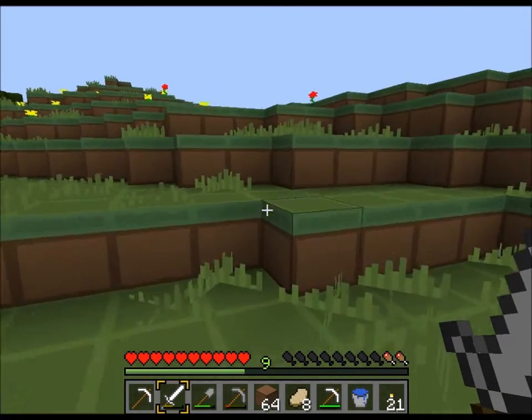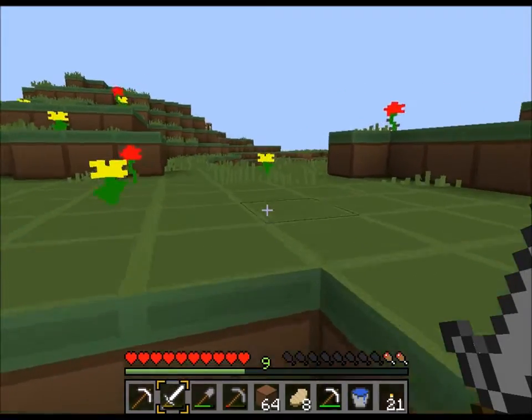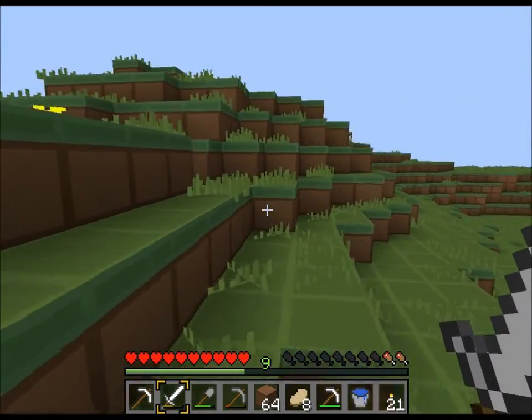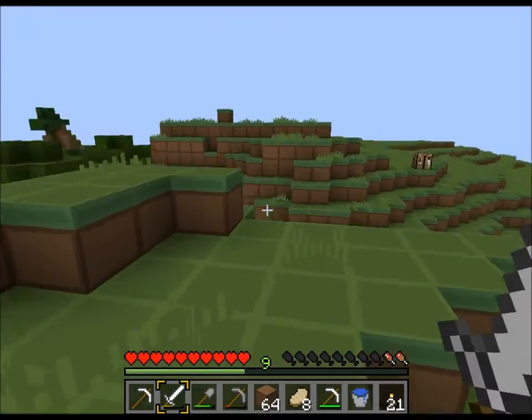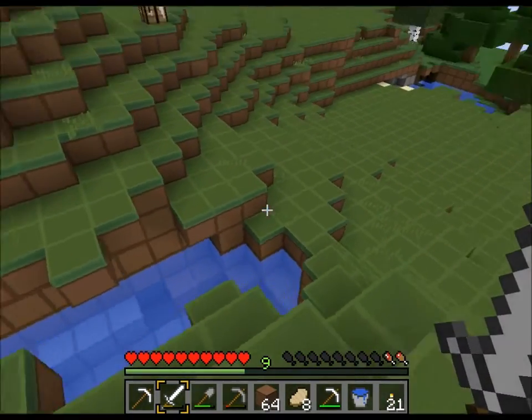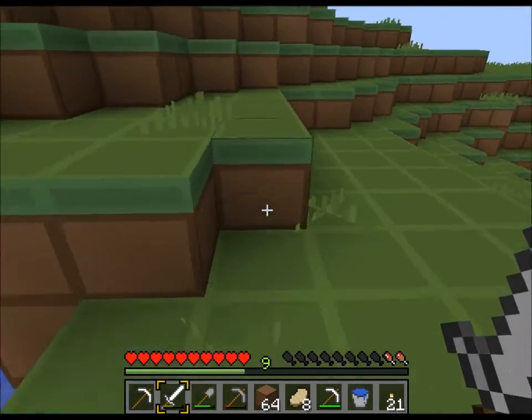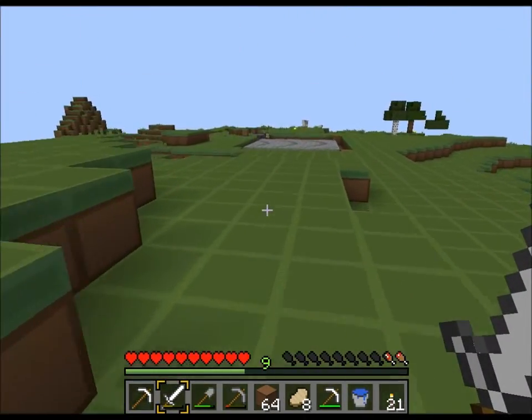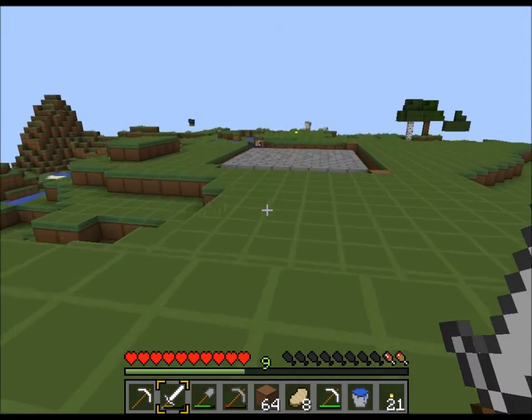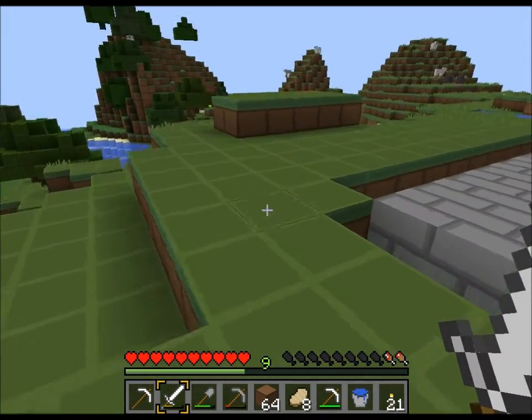I have cobblestone on me. Yes. Do you have the cobblestone on you? How much do you have? Is there any in any of the chests? Like eight. Well then somebody's gonna need to gather something. I would say to just get from that quarry thing out in the whatever.